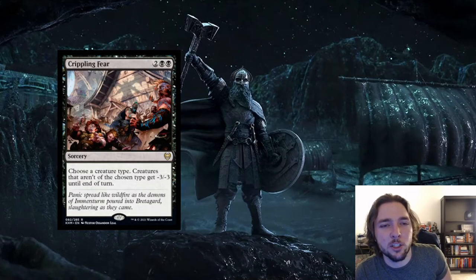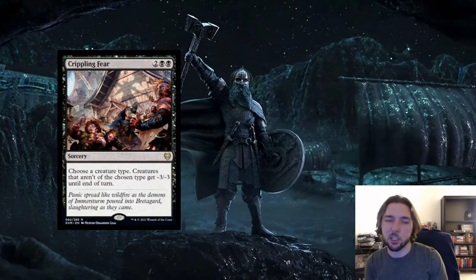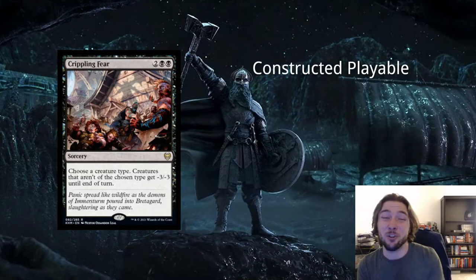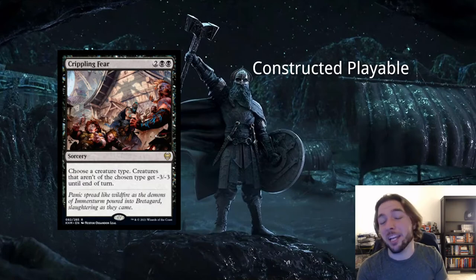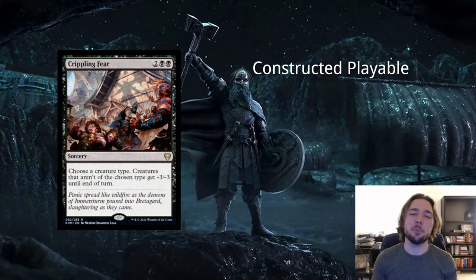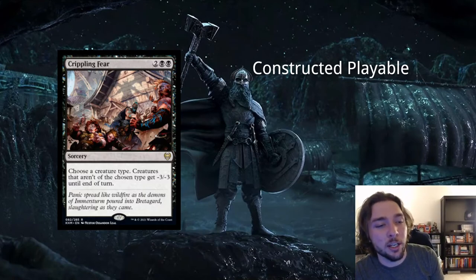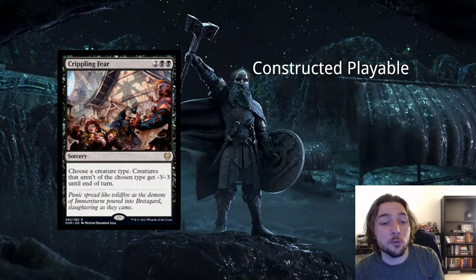Next card is Crippling Fear — 2 and 2 black for a sorcery. Choose a creature type; creatures that aren't of the chosen type get minus 3, minus 3 until end of turn. This is a very good card — a 4-mana pseudo-board wipe. On turn 4, minus 3/minus 3 is going to destroy pretty much everything on the board. You can also play it in a tribal deck, name your own creature type, and it becomes a pseudo-one-sided board wipe. This resembles other board wipes that already see play, so I think this one will also see some amount of play.